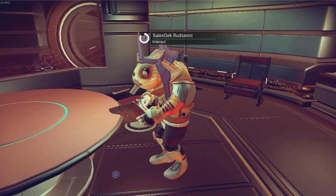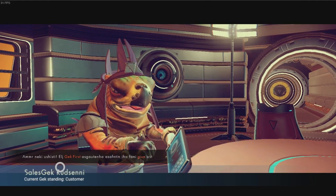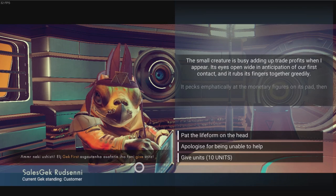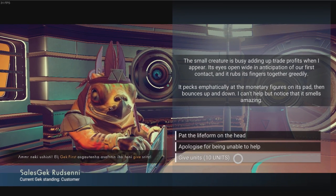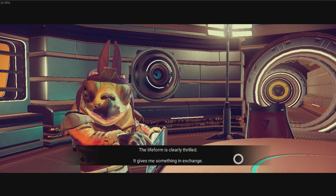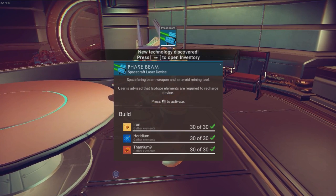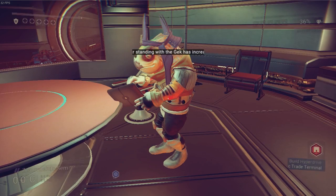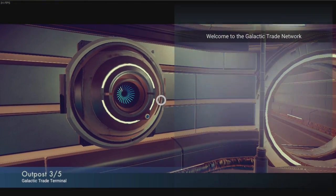This is the guy we need to talk to — the salesgeck. Geck first, blah blah blah, and give. So because he says give, I think we need to choose this one: give 10 units. The lifethorne is thrilled — so he gave me a blueprint for something we've already got: a phase beam. Brilliant. He's completely useless to me.